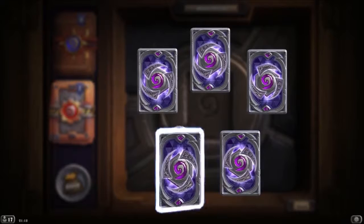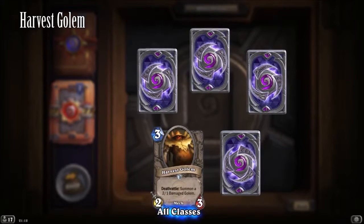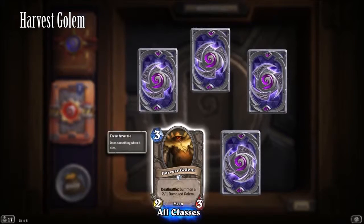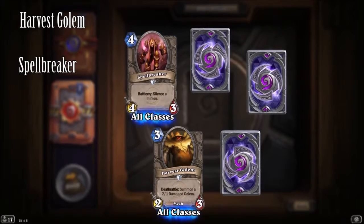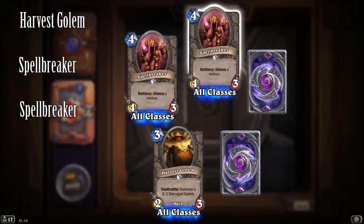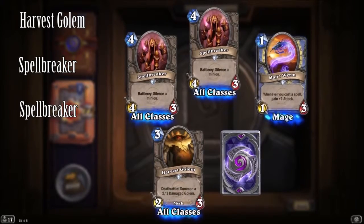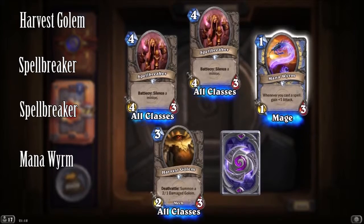All I got was one of this — he's got Deathrattle, he comes back. He summons a 2/1 damaged golem in his place. Spellbreaker — that's a nice card, costs four and silences a minion. And again, same — that's all the classes. And then there's the Mana Wyrm — whenever you cast a spell, this thing goes plus one attack.